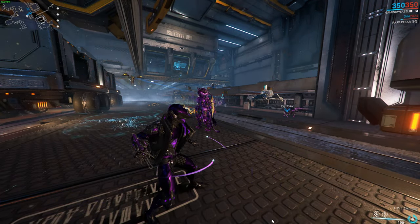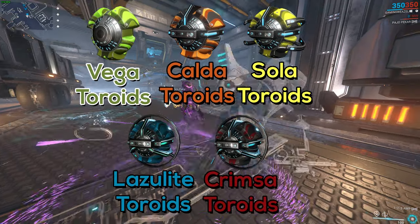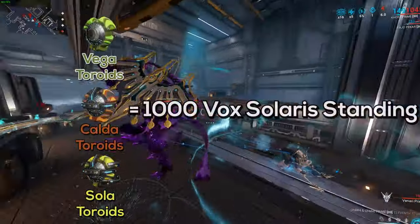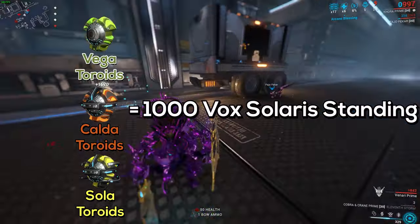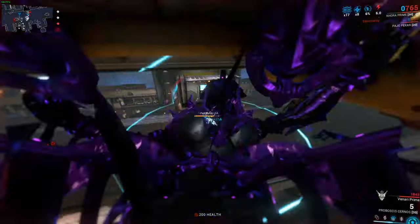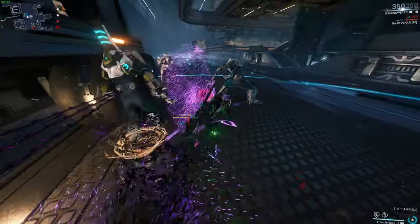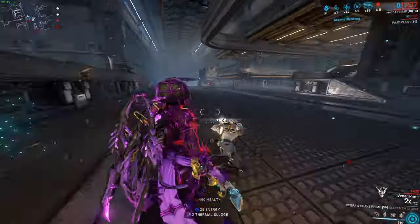Toroids — there are 5 different variants: Vega, Calda, Sola, Chrisma, and Lazarite toroids. If you're talking about Vox Solaris standing, Vega, Calda, and Sola toroids will give you 1000 standing each. These are best used for ranking up Vox Solaris and also crafting warframes such as Garuda, Baruuk, Hildryn, and of course some of the best amp parts in the game. Chrisma toroids are gotten from Profit Taker — they give you 6000 standing. Lazarite toroids can give you 12000 standing, which is very very good, and they're gotten from the Exploiter Orb.